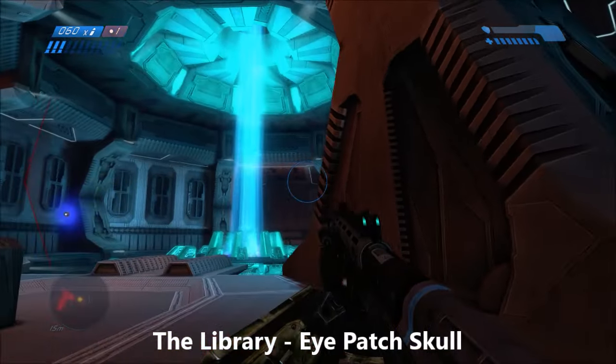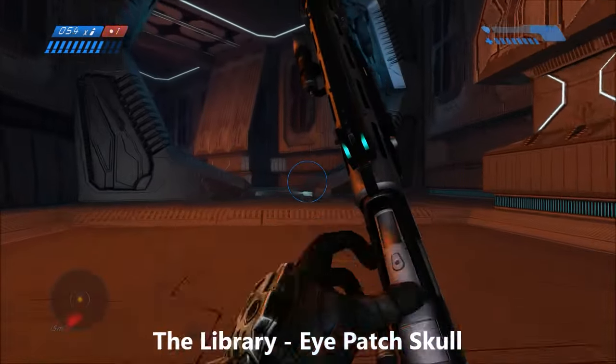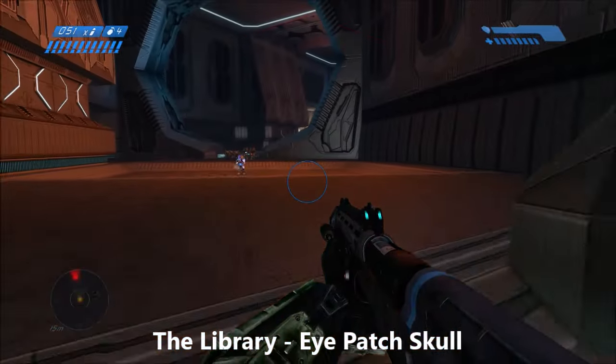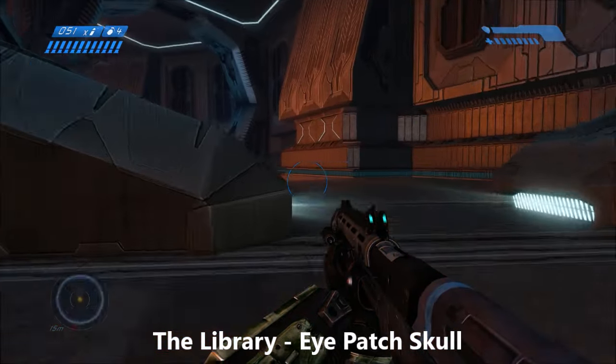And the final collectible in the Library is the Eye Patch Skull. At the very end of the level on the top floor, when the music gets all crazy and there's lots of flood chasing you, just take a right and follow this pathway all the way to the very end and you'll find the Eye Patch Skull.